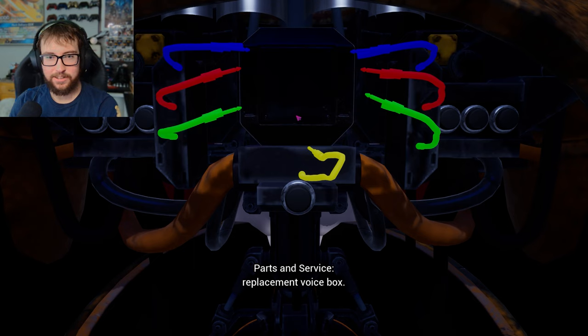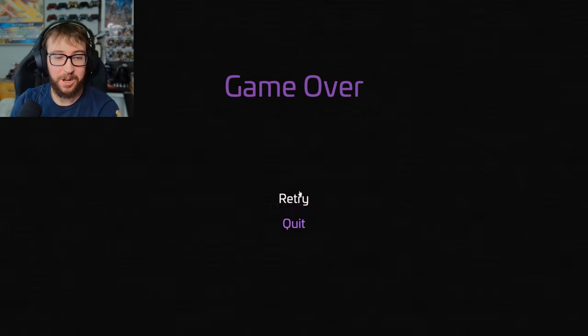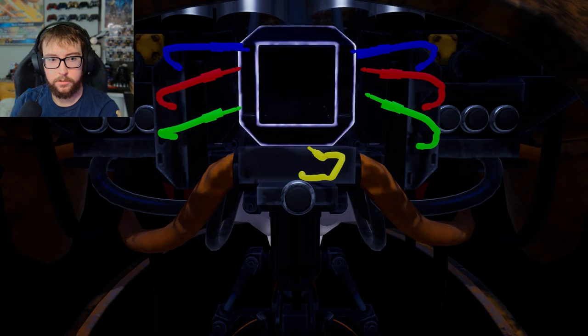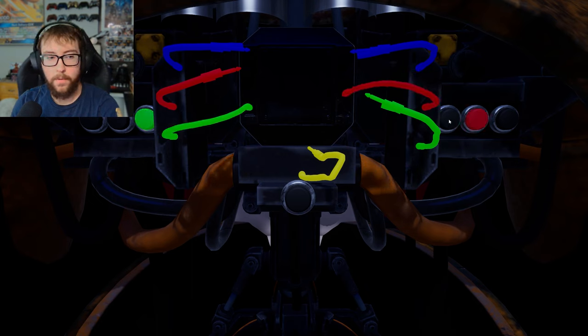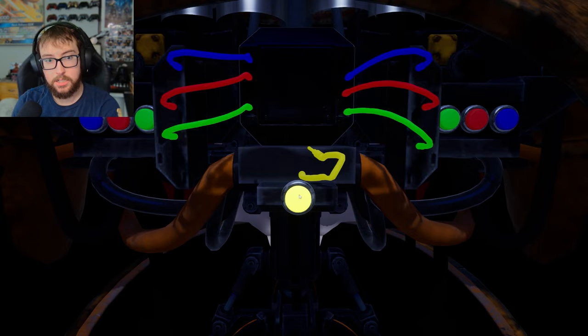Now connect the throat wires to the replacement voice box. You didn't show me a pattern. Blue, blue, red, red, yellow, green, green. Good job. Now connect the throat wires to the replacement voice box — which pattern? Oh, I was just impatient. Well done.